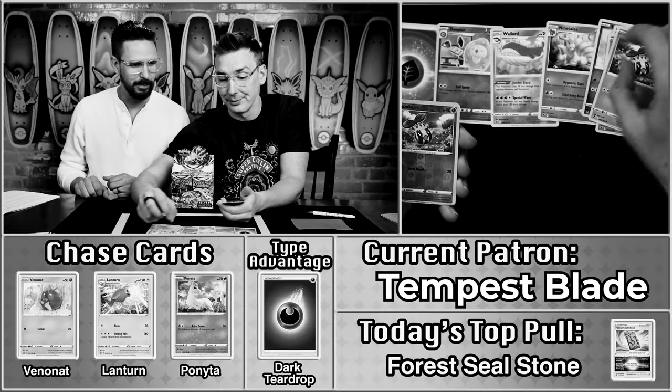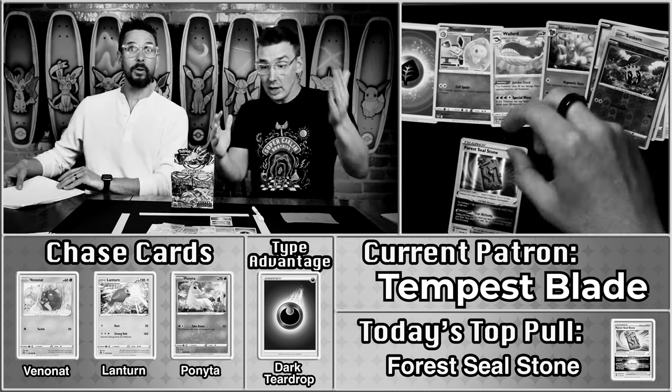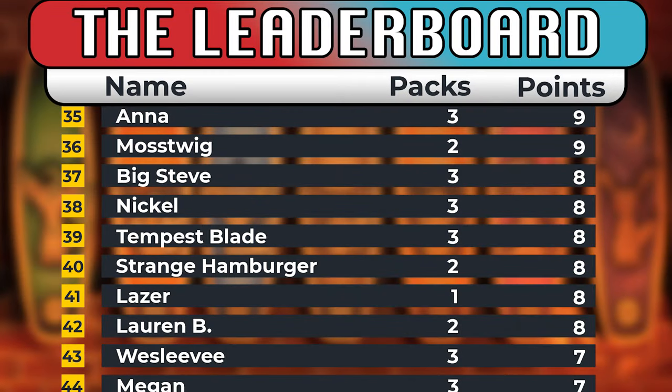Tempest Blade, the forest seal stone — oh my gosh! Wow, this actually is very good. There's a new one in Crown Zenith called the sky seal stone, which has very low pull rates but is a very good card. Next up we have Abby, who has a five-week-old and a five-year-old — as of October, so now they're older. Coming in with four points on the season, looking for like a five-point pack.